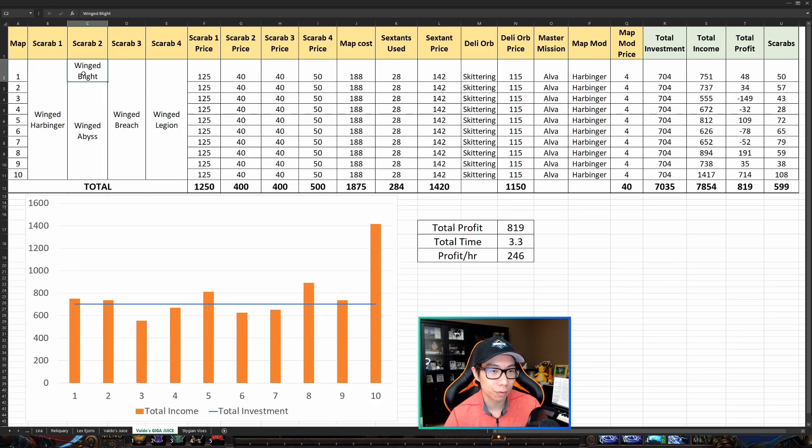Since the winged blight scarab wasn't stacking, it was immediately not worth running it anymore. So what I ended up doing for the rest of the maps was running winged abyss scarabs and rolling the blight mod onto the sextants. All the scarabs this time were winged, just to see if the extra juicing was worth it — and I'll probably tell you right now that it's not. The winged harbinger scarab was 125 chaos each, winged blight and abyss were 40 chaos each, winged breach was 40 chaos, and winged legion was 50 chaos.